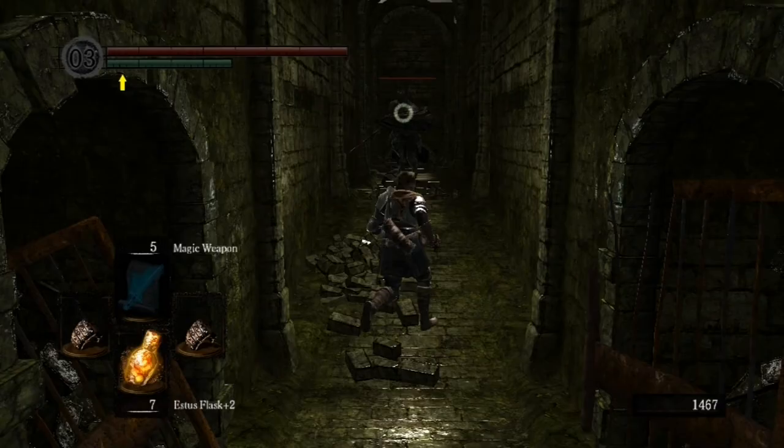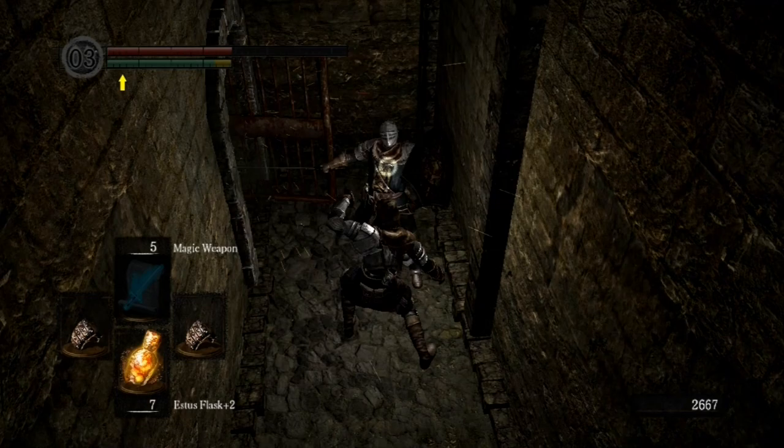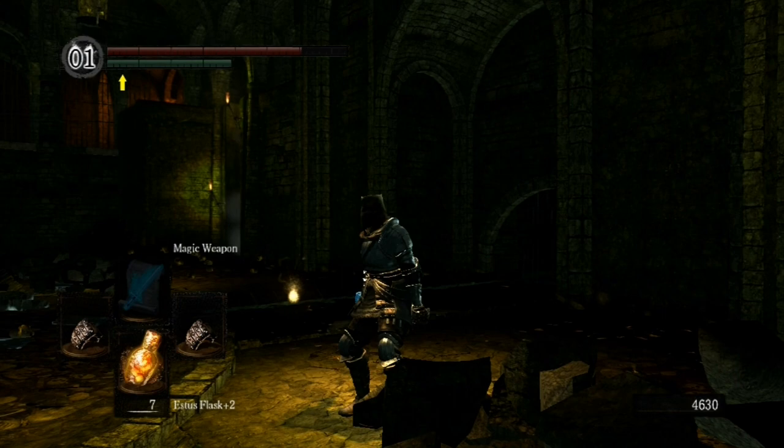Now go back to the Undead Asylum and take out everything in your path. Kill Oscar — he's insane, but this is what he would want: getting finished off. Beat the Stray Demon as well; you need the Titanite Slab. Just loot everything at the asylum and then head back to Firelink.